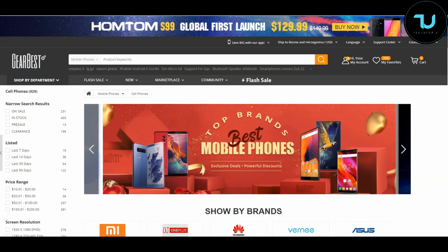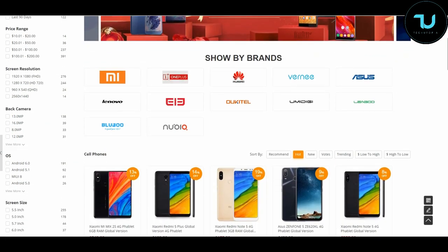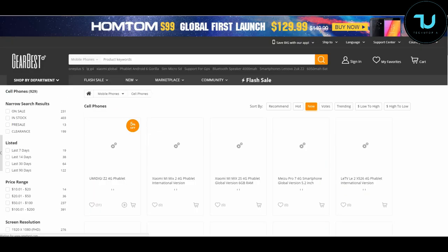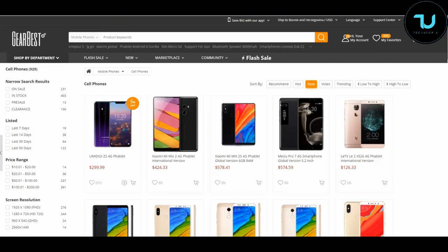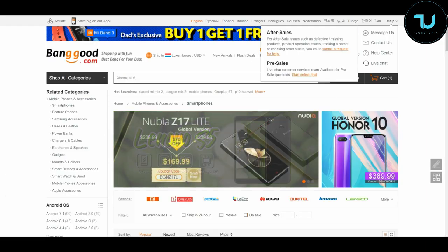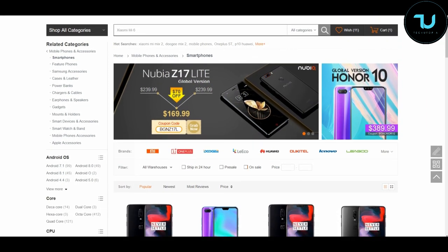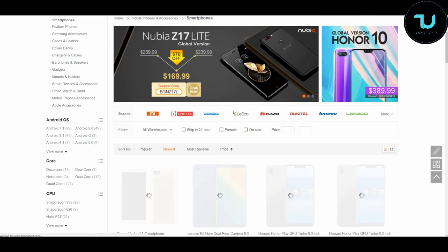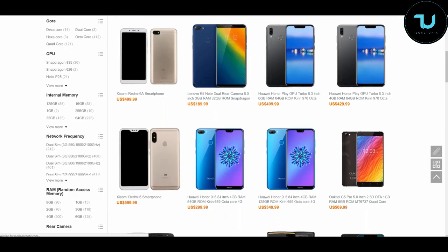Have you ever wondered where to buy smartphones? Check out gearbest.com and banggood.com — the most reliable two sites for online buying. Use my promo links below in the description to purchase anything. That's the best way to support me, let's go!